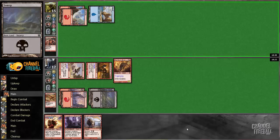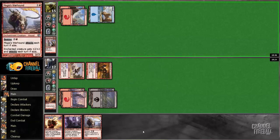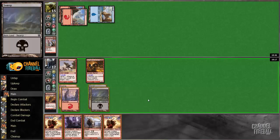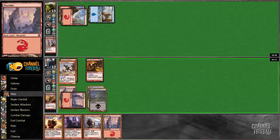Because now this turn he probably just does that, I suit this up twice, bash for a million. Hopefully I draw another land — but I could just do this. I'm actually leaving the lead with this, so I draw a mountain and he's dead.